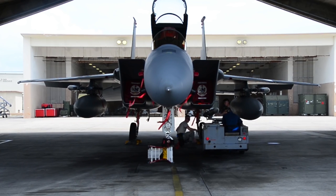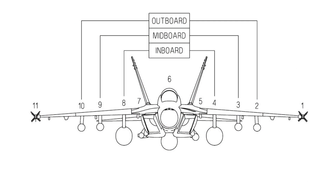A weapon hardpoint is an attachment location on an aircraft's fuselage or wings that are designed to carry an external load. Hardpoints on military aircraft are numbered from left to right, wingtip to wingtip, and can be fitted with guns, missile launcher rails, or pylons depending on the aircraft.